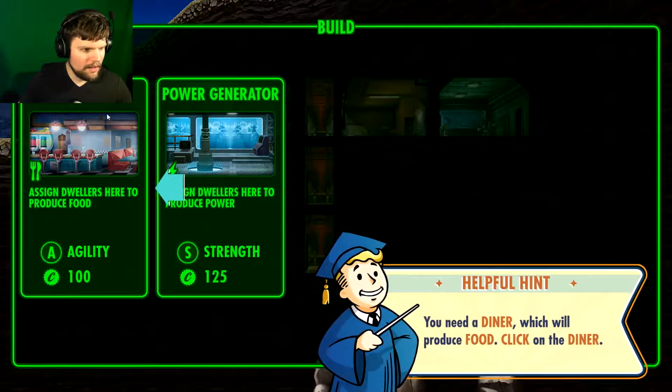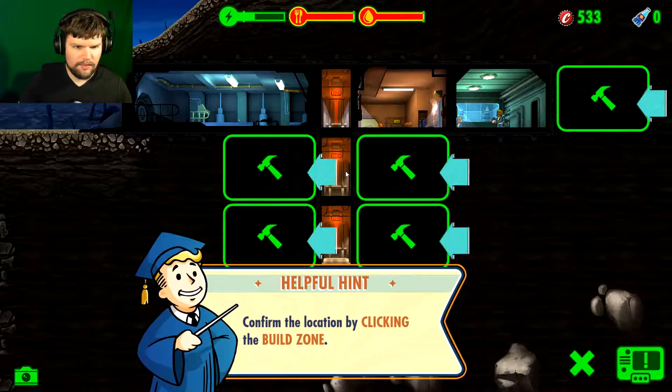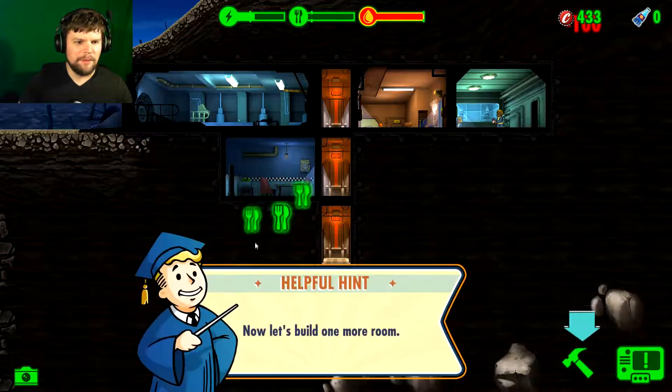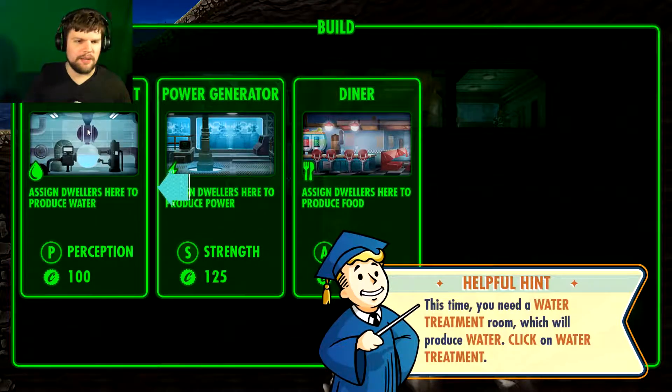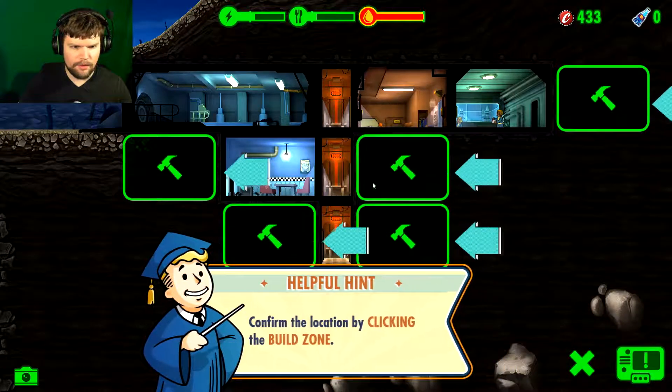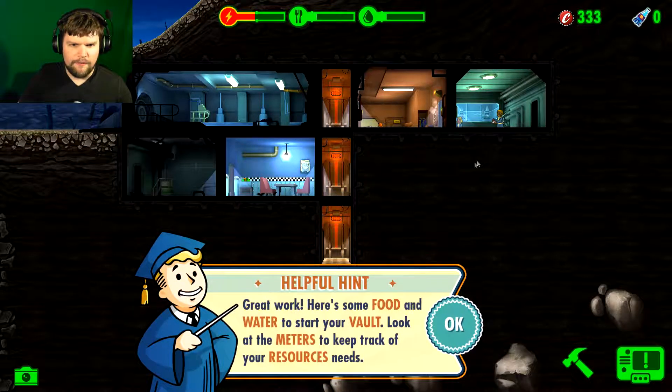Let's build a second room — a diner. Let's build it right behind the power plant. Now let's build one more room. This guy sure is spending my caps freely. Water treatment plant. Right behind the diner — I think that makes sense. So here's some food and water to start the vault. Look at the meters to keep track of your resources needed.